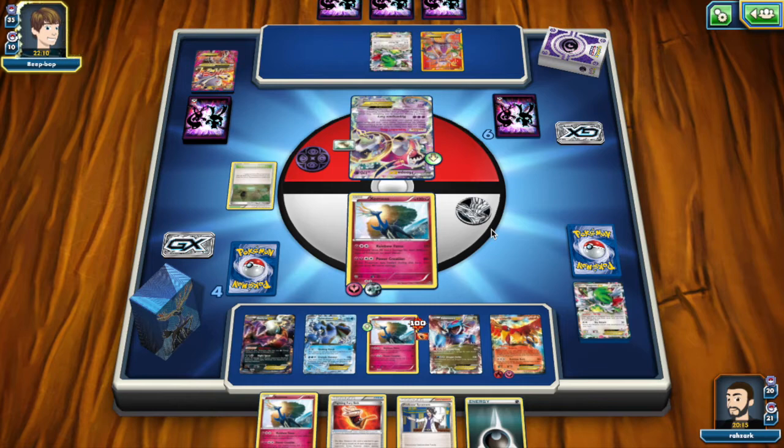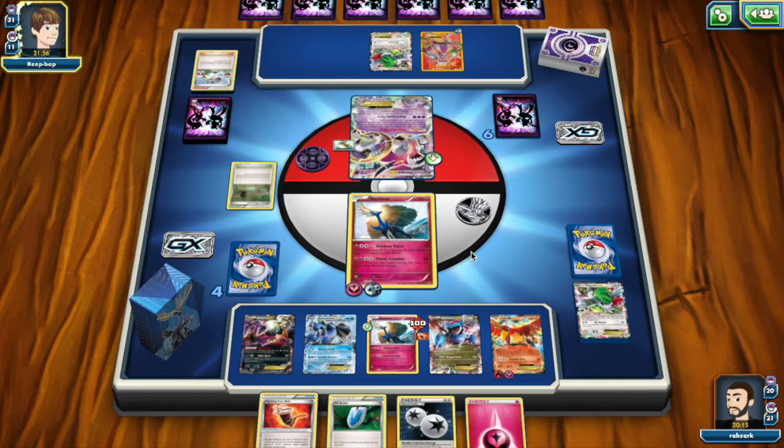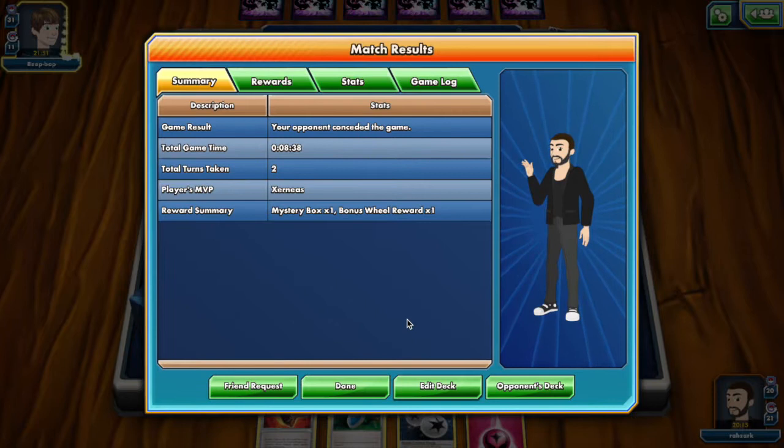N is fine. Maybe I draw a Stadium out of this — no Stadium. I shouldn't have discarded that Jirachi now that I'm thinking about it; that might have been important to keep. But the opponent concedes! Taking that knockout was enough. The opponent didn't respect our KO potential at all. As you guys see, this is a very complicated deck to play and I might have made some mistakes. I'm going to play another match for you guys.